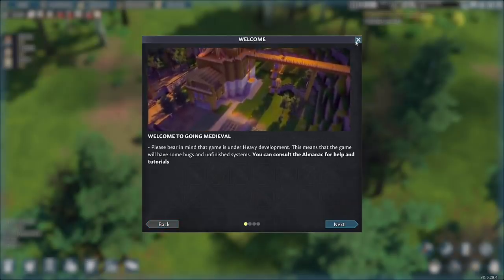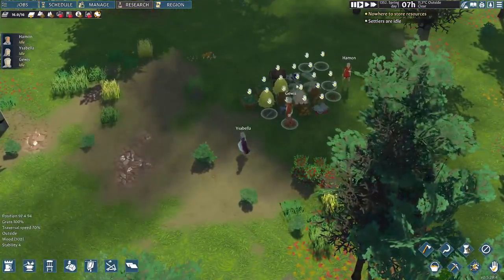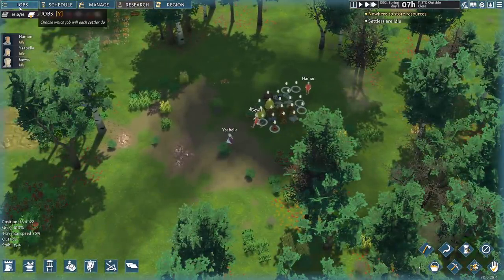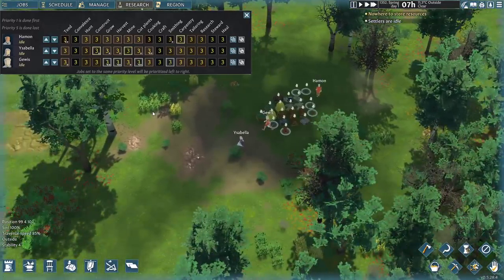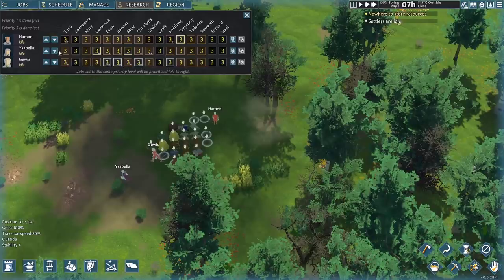So here's our little starting situation. I'm going to click through past a lot of the little tooltips over here. We've got our starting resources and our people are just wandering about. We can pause with the spacebar, we've got some speed controls over here. I left the tutorials on in case I was going to hit something I hadn't experienced before. Very, very RimWorld-ish reminiscent — and again, that is fine. We love RimWorld.